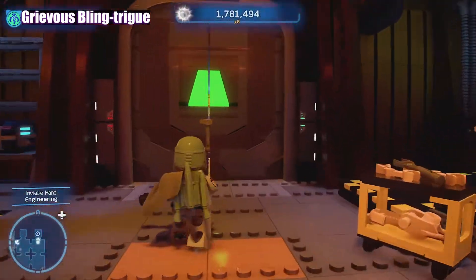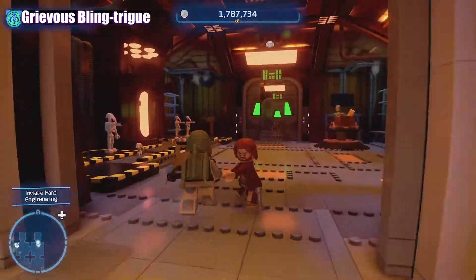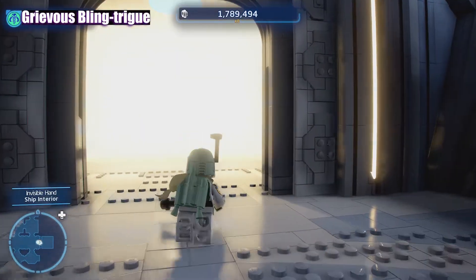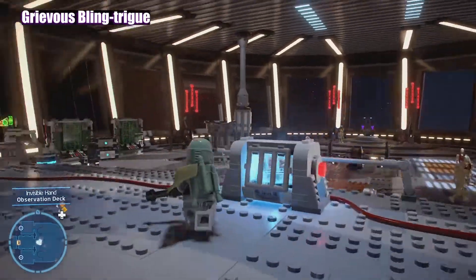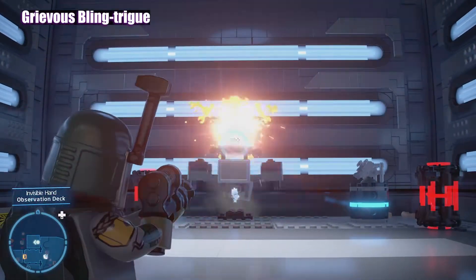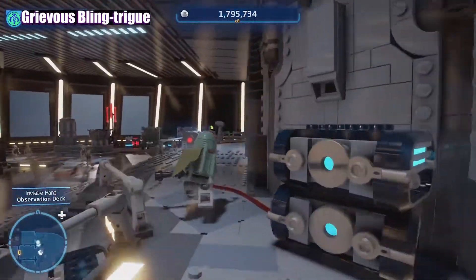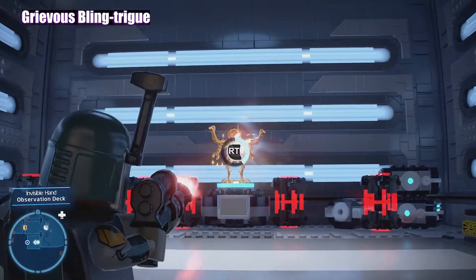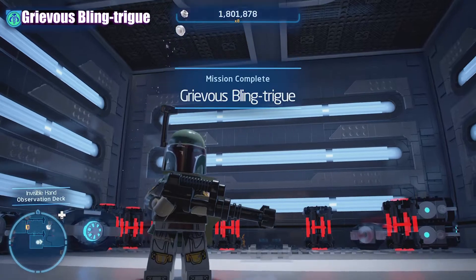As we stay where number seven is, follow through the couple doors and there's another one hiding in the back room. Man, Grievous loves himself a lot, doesn't he? Ten statues — that's a bit much, even for Grievous. Okay, so we're on the bridge. What you want to do is take your first left, and in this room you're going to find our eighth and ninth. We just found the ninth one, and here comes the final one — a well-deserved bounty. Boom boom, we just got ourselves a fine bounty.